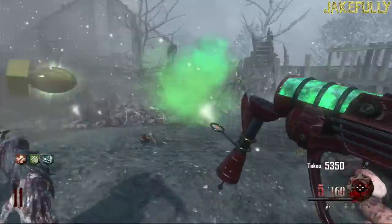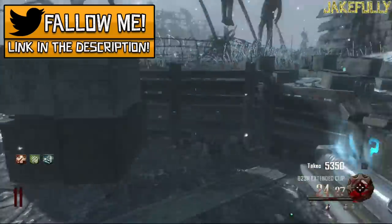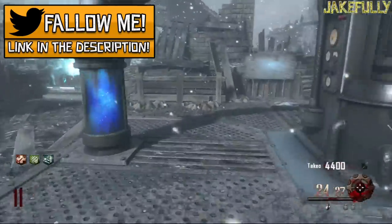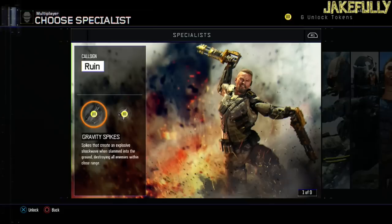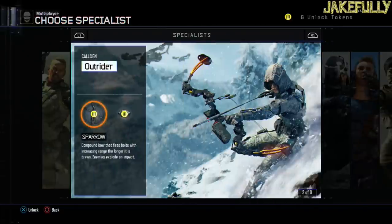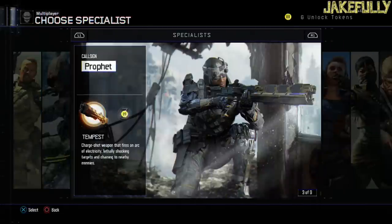So seeing these similarities, knowing that they take multiplayer abilities and bring them over to the zombies mode, we can assume there are going to be a lot more abilities. Not just in zombies, but we see all the multiplayer specialist abilities and can think about how they could be incorporated into the zombies mode. I want to point out that Shadows of Evil is set in the 1940s, so they won't be used in the exact same way. The gravity spikes are futuristic knives you crush into the ground, while in Shadows of Evil it's more mystery and magic, so it fits the timeline and storyline.